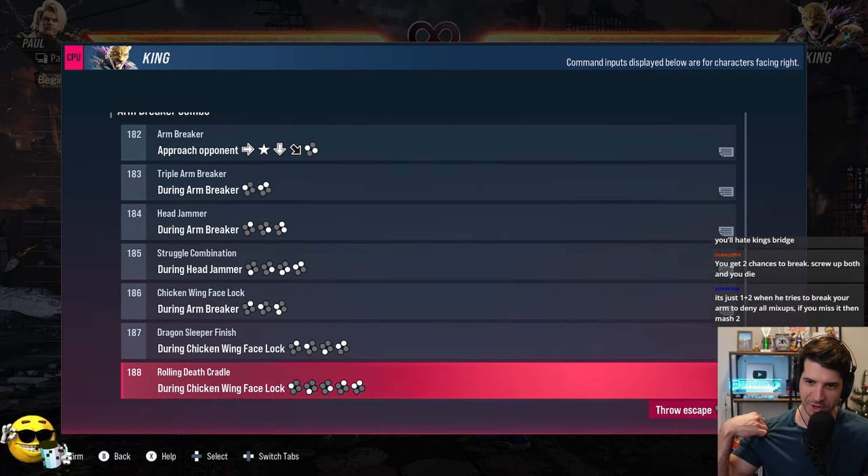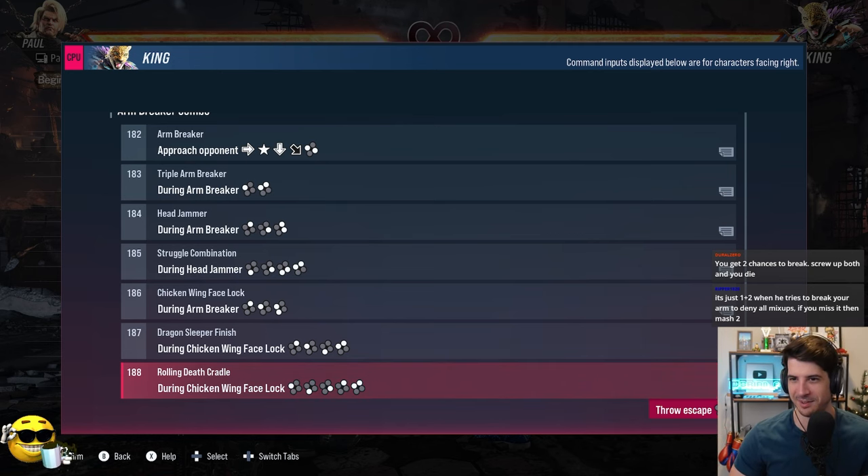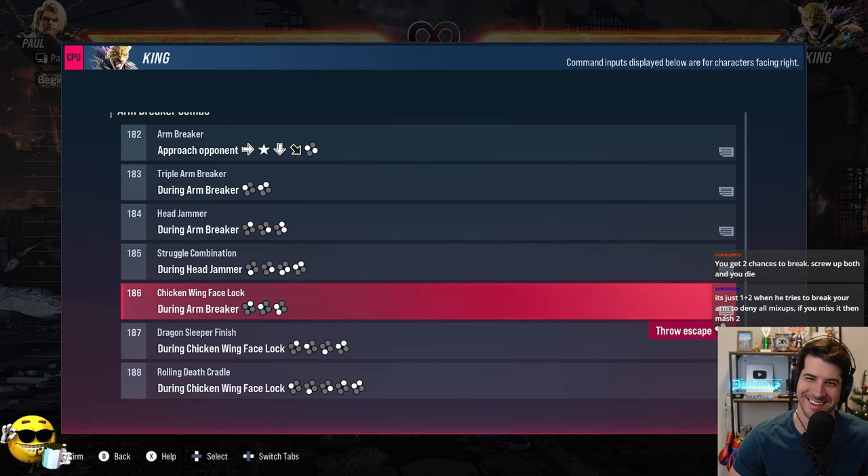188. Rolling Death Cradle. Before we click it, I want to follow the move list. It says: During Chicken Wing Face Lock. So let's scroll up to Chicken Wing Face Lock, two above. And that one says: During Arm Breaker.